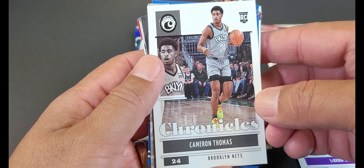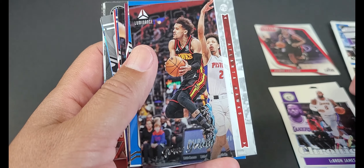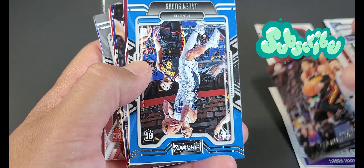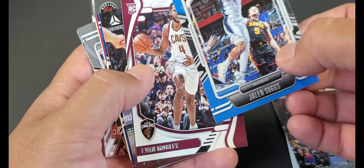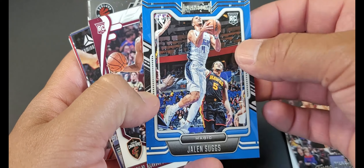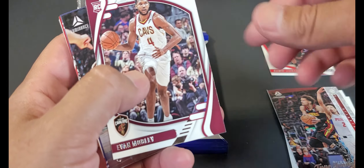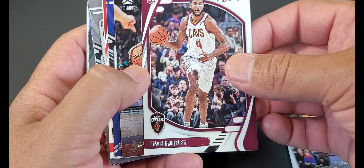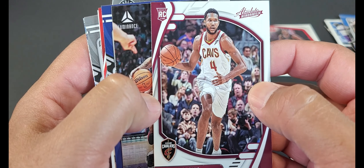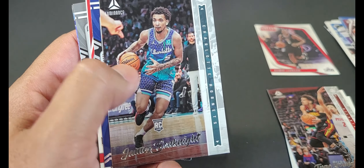Cameron Thomas — I hate that they're upside down, man. Trey Young Luminance card — remember they used to do a bunch of these, haven't seen them in a while. Jaylen Suggs rookie — this is cool, Playbook style, mix it up! We'll take that. Then you've got Evan Mobley's rookie card as Absolute Memorabilia — I like this, it's cool, hold on to that.